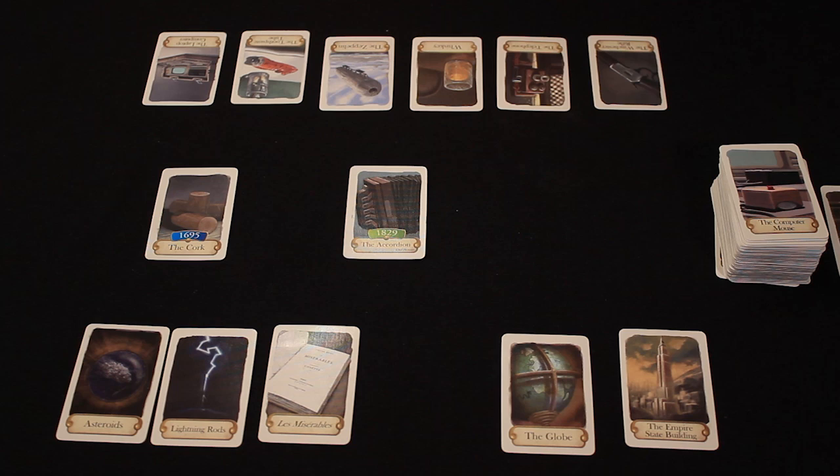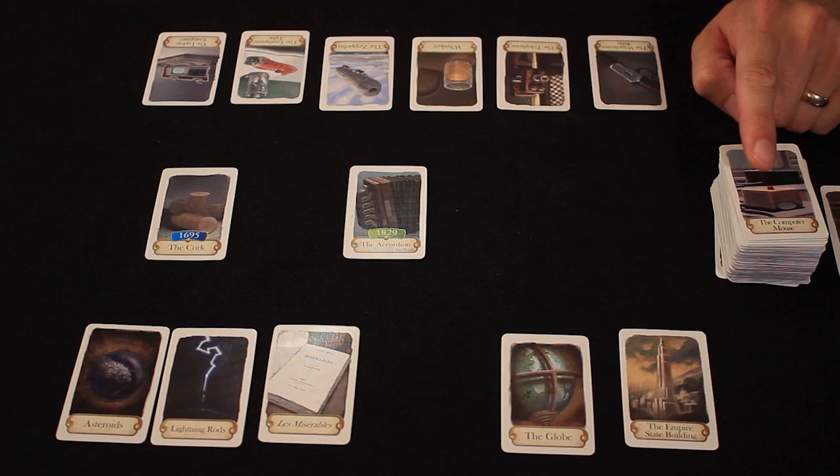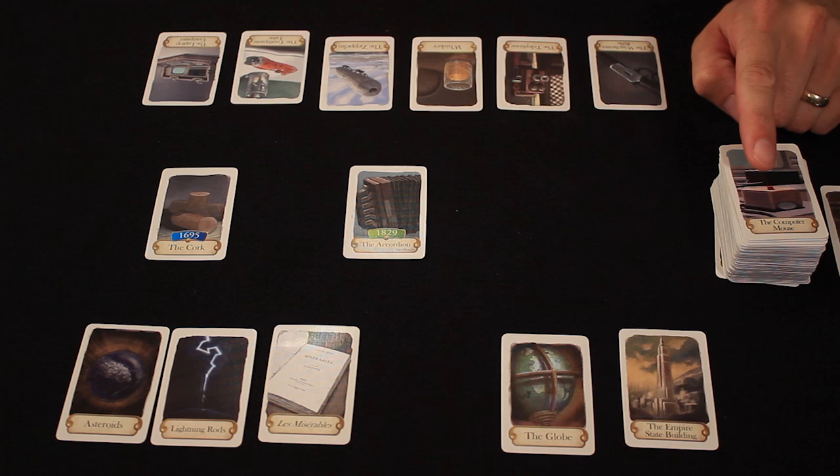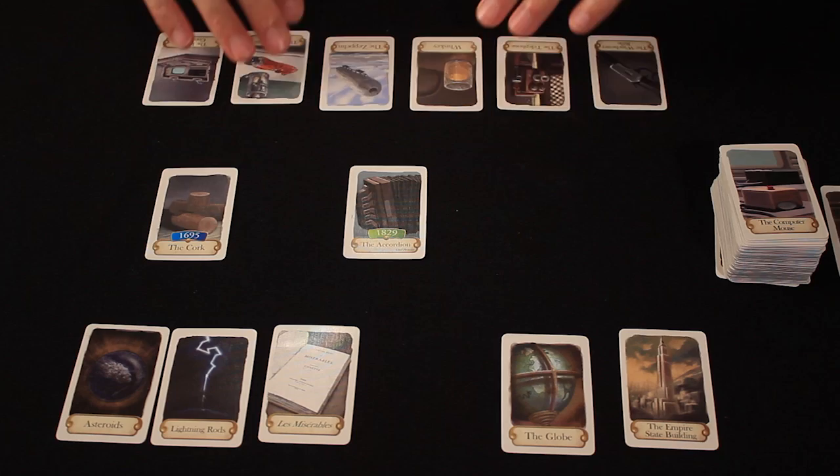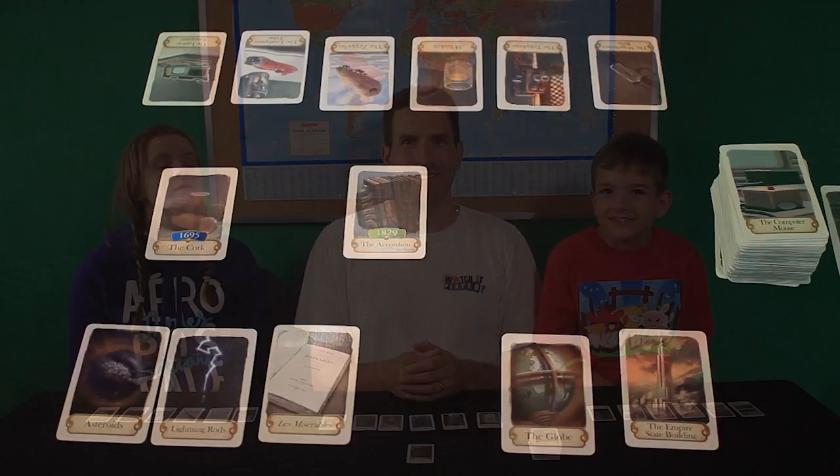An important thing to know is that the game takes place in rounds, and a round consists of everyone taking one turn. So if a player gets rid of all their cards during their turn but the round isn't over, the remaining players still get to go. If they also play their last card successfully, they continue. If some players can't run out of cards during that round, they're eliminated, and those remaining each draw one new card. They keep playing until one player is left with no cards at the end of a round. And what you can see from this demonstration is that over time, as the timeline grows, it becomes harder and harder to know where to place your remaining cards.